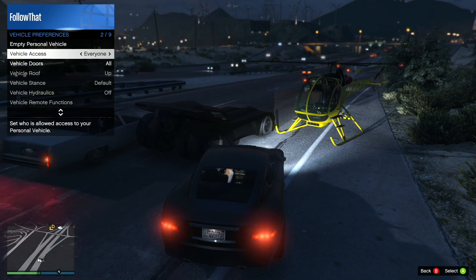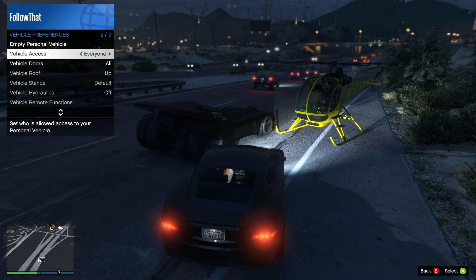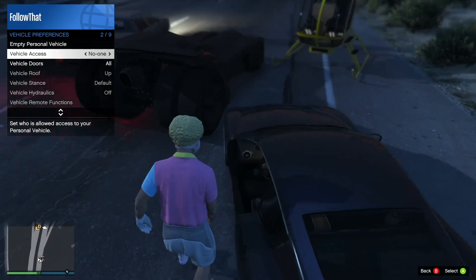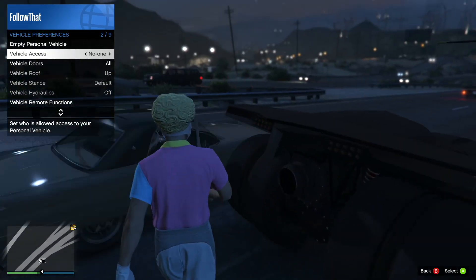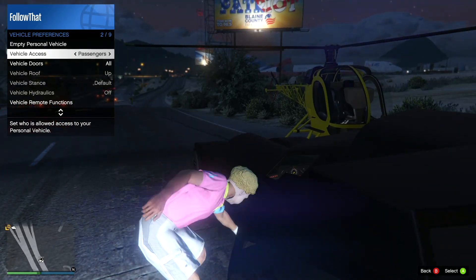So vehicle access — you can set it to everyone, crew, or no one. If you set it to no one, effectively your car is locked and no one can get in. Or like I say, if you're messing around in the lobby playing with friends, obviously you can set it to crew or just to everyone.